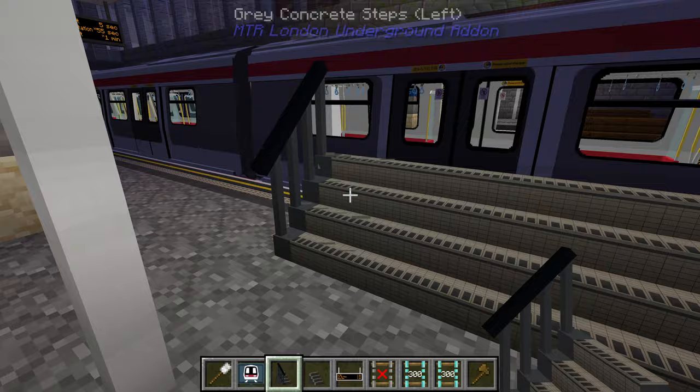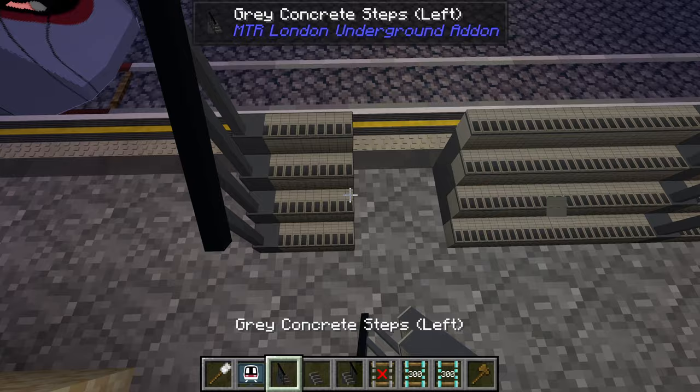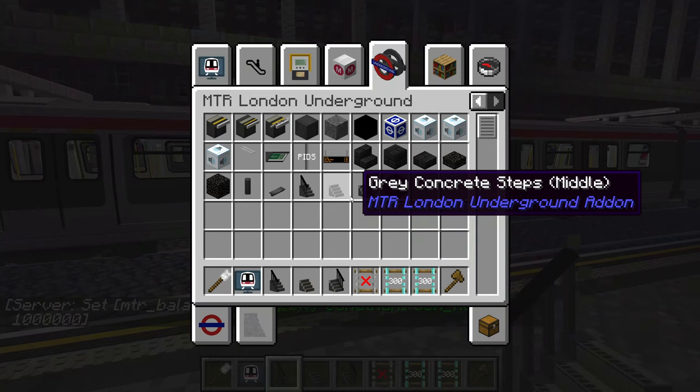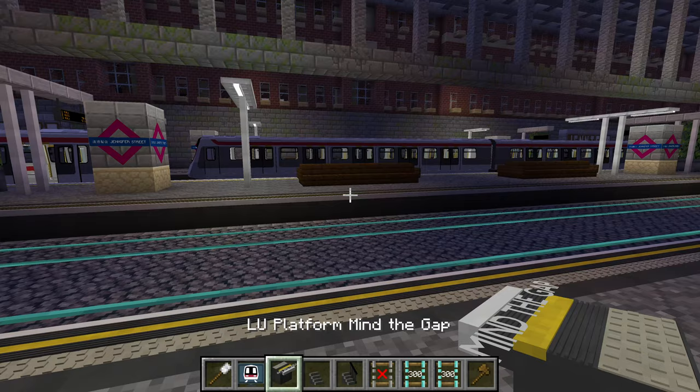These steps are much wider and you can customize them to look however you want. If you want a center railing you can also do that with this block — and then you have the right side as well. It's not perfect but it works, and now I have a handrail in the middle. There's also the Dynamic Station Name Projector — this is actually a new block being added in 4.0 but I haven't completed the code for that yet, so I'm not going to show that right now.